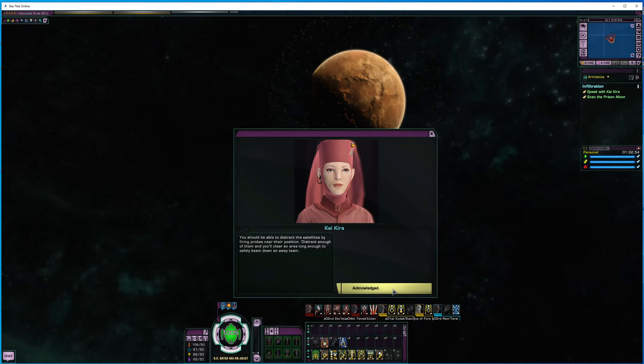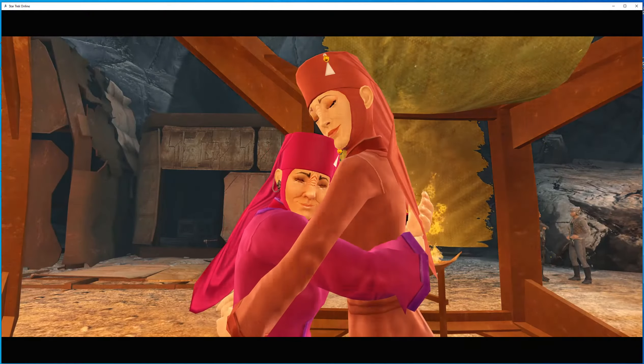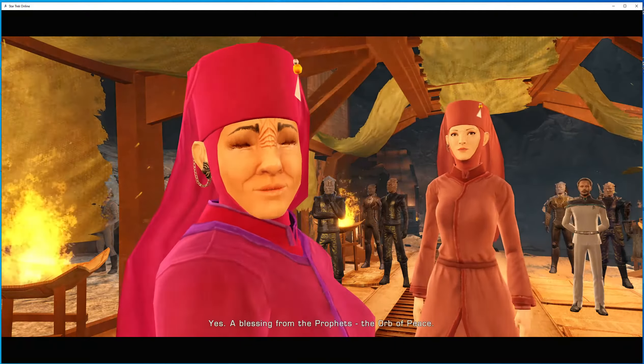The Kai's waiting for you in the temple ahead. Welcome. It's been some time since we've had peaceful visitors. And Kai Kira — it's been too long. Truly, the prophets have smiled upon us today. Indeed they have. We have brought the cure. You'll be able to live a normal life away from here. You'll be free. And we have something to bring with us — a miracle. Is that... yes. A blessing from the prophets. The Orb of Peace. Through it, we ended the war between Ennis and Noel Ennis.